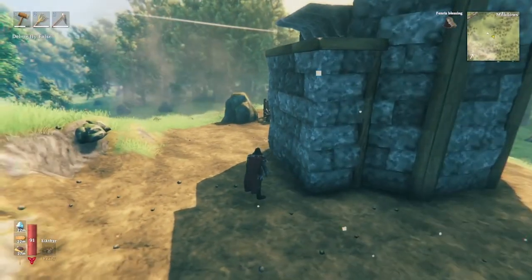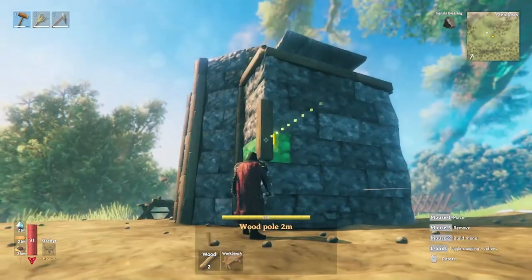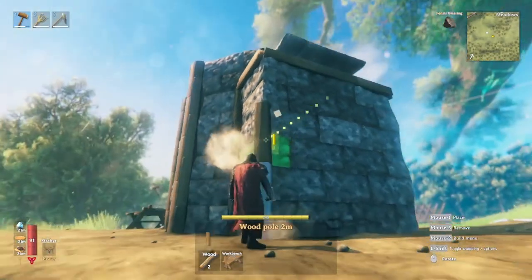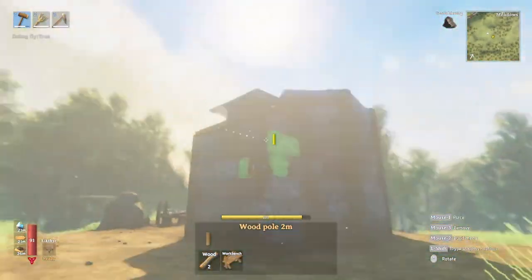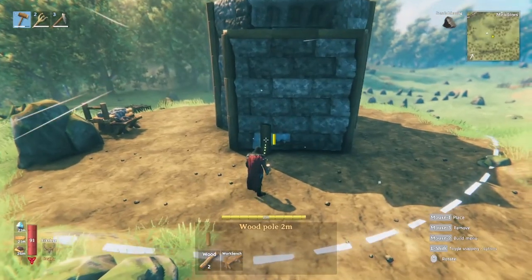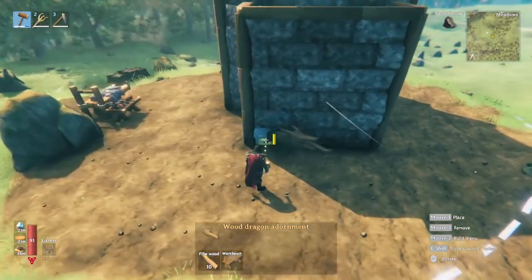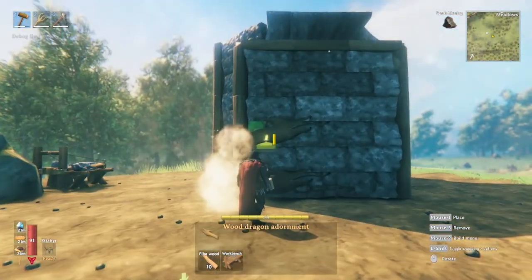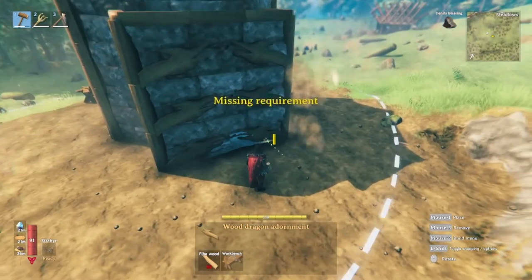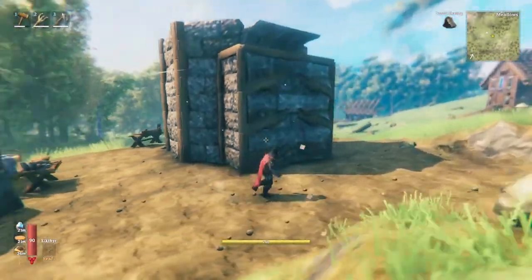Since we're here, let's go ahead and finish off the trim on the chimney. To trim out the corners, we're going to put some wood beams all the way down, angled two clicks out. To finish off the decorations on the chimney, we're going to grab the wood dragon adornment and put three layers alternating levels, with one on either side. There we have our chimney all decorated out. And we have our walls, our doors, our fire pit.